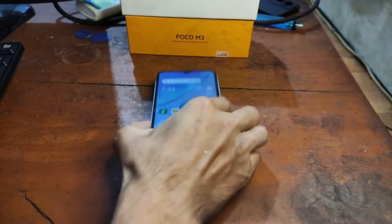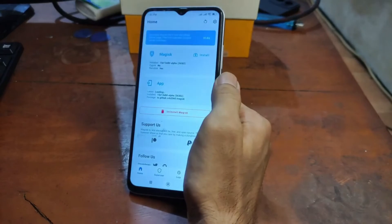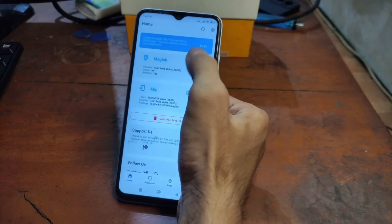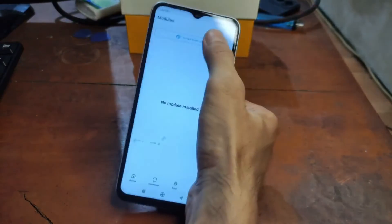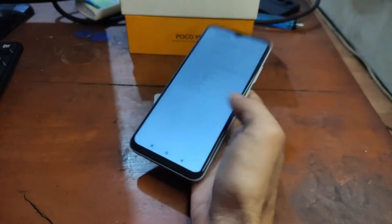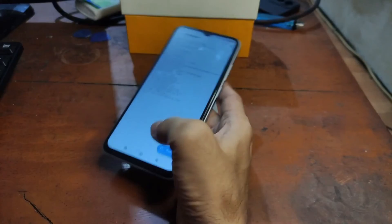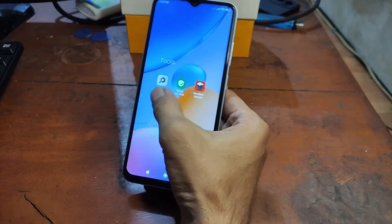We are back on the home screen. Open the Magisk app — usually for the first time it will ask you to restart the phone, but this phone didn't request a restart. From here you can enable modules and install other stuff. For example, I'm going to install LSPosed, SafetyNet Fix, and Shamiko. These are the regular packages I usually use. Magisk has been successfully installed.